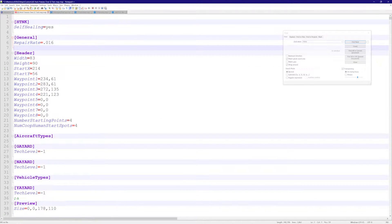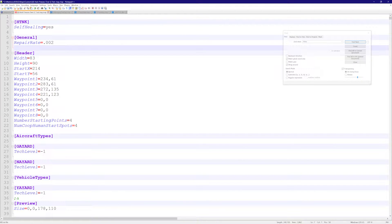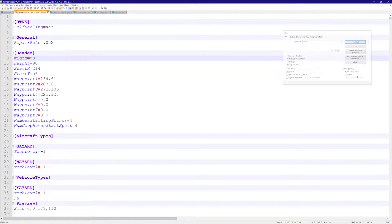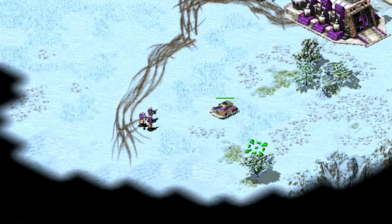Let's copy the general section over to our map and add in 'repair rate' as well. The minimum for this flag is 0.002 — any lower and you will get a crash in CNC. Let's see what happens when we set it to 0.002.